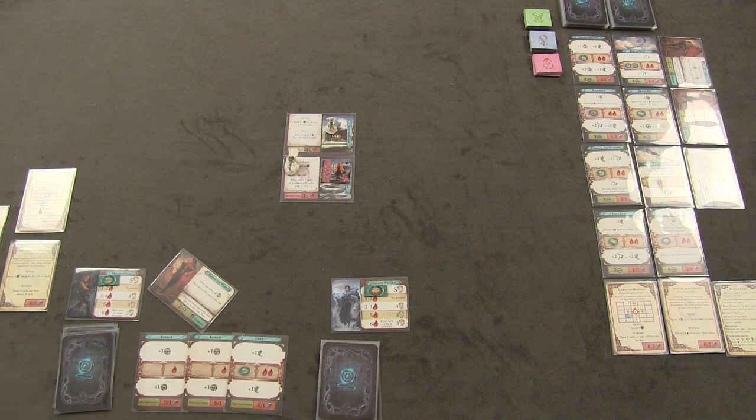Frances reads chapter two of her search quest. Though she gained a foothold, there are still more questions than answers — she needs to consult lore masters and spies. The objective: go to a haven location and spend three resolve.